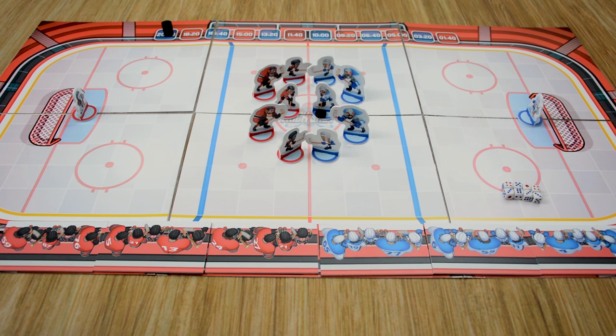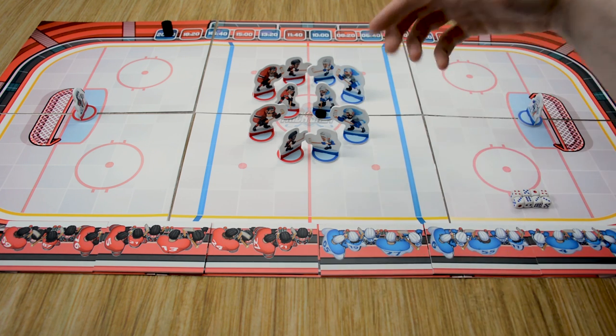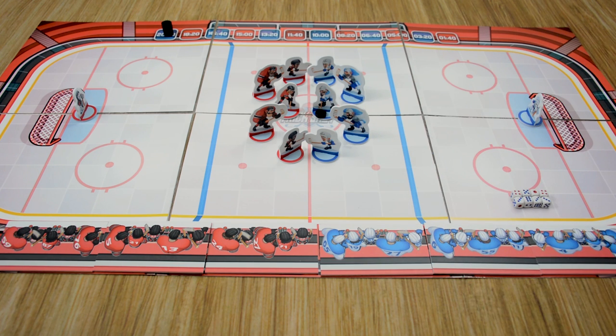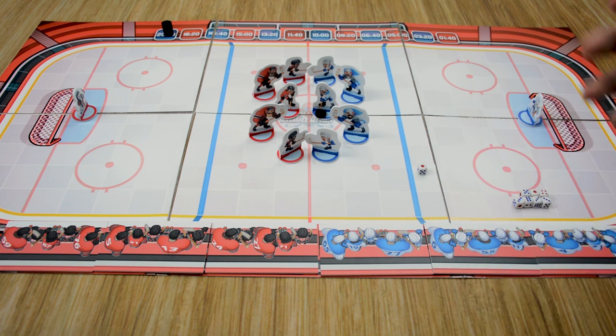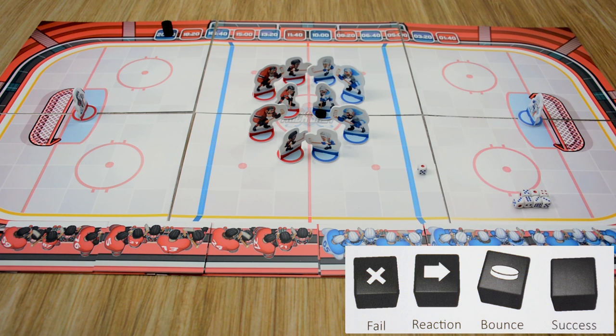I'm going to take you through each of these so you can get an idea of how the different actions work. Let's start with a move action. We're going to choose one of our players to move — I'll go ahead and choose this defenseman back here. We gather up our dice pool, and with this being our first action, we're only going to roll one die. As long as we do not roll a failure — which is a one — we can perform the action. These dice are going to be customized; right now these are just prototype dice standing in, and there will be a custom set of molded dice with all the symbols on them.